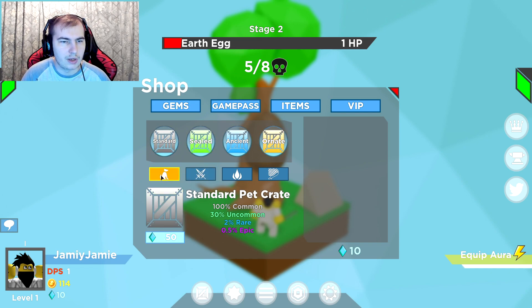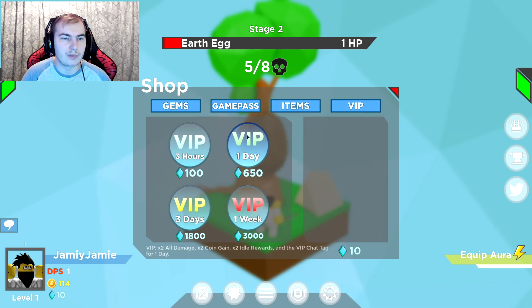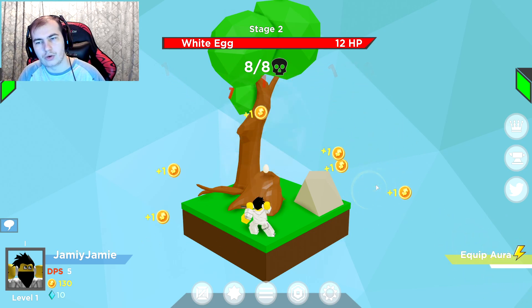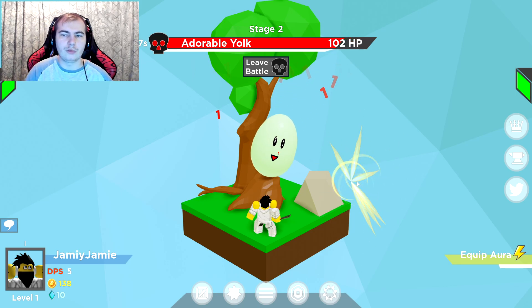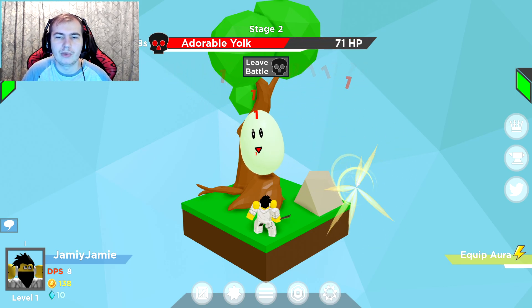I'm not really too sure what I'm meant to be doing here. Oh, this is pets, swords, auras and trail. I need 50 gems but I only have 10, so I can't do anything yet. There's also VIP — two times XP for one day — I'll pass. I've just got the clicker button. Equip aura — I don't have an aura. We've got a boss! And another boss. It says equip aura — I don't really know what it means.